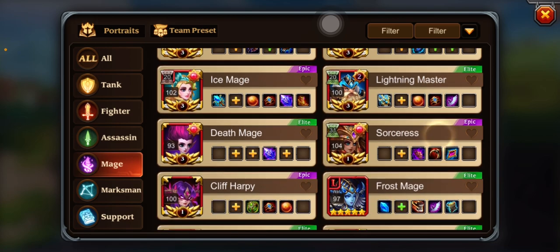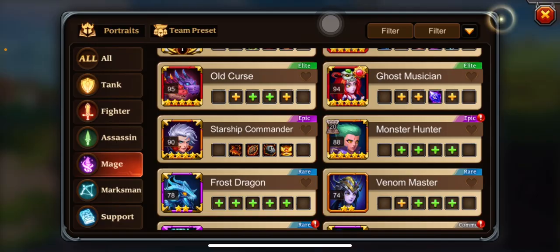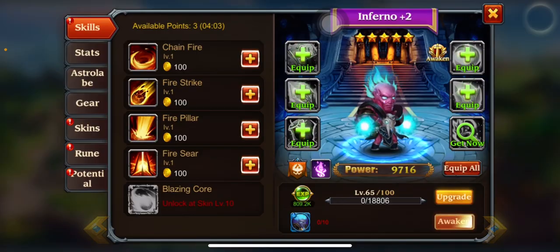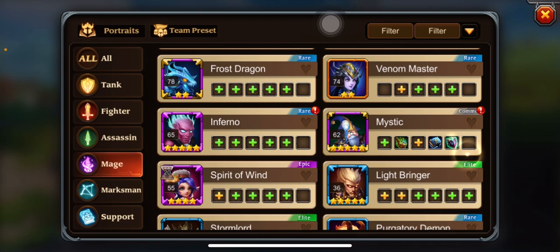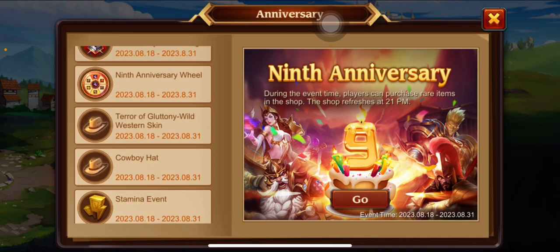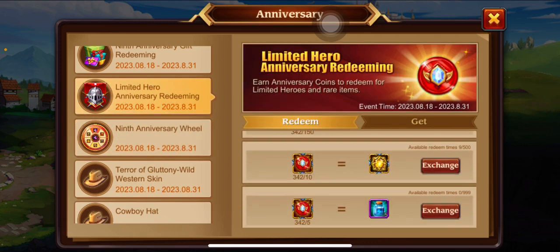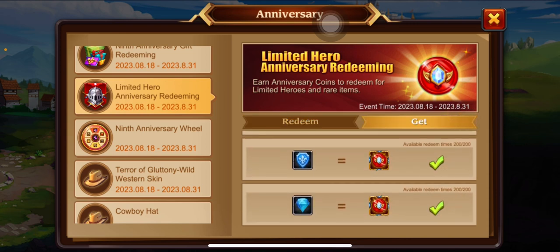That means next event we'll be able to go hard. Oh, I forgot we can awaken heroes — and we have the awakening dungeon! Shout out to Beer B for the glitch where you use your gems and you get gems back.